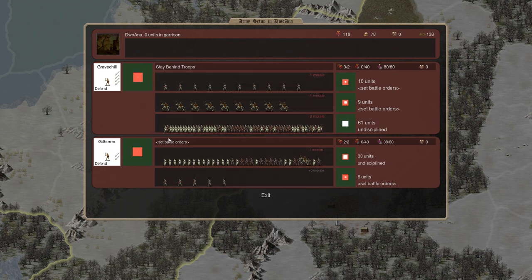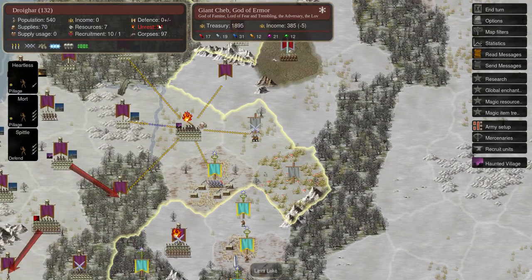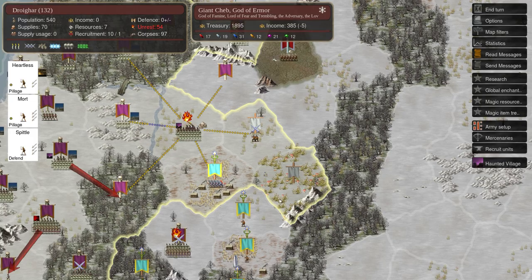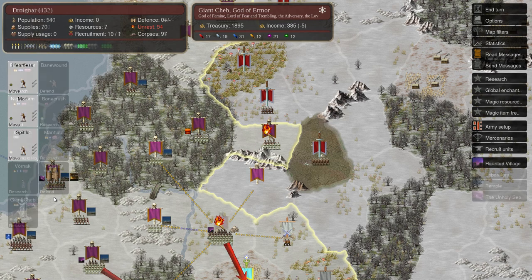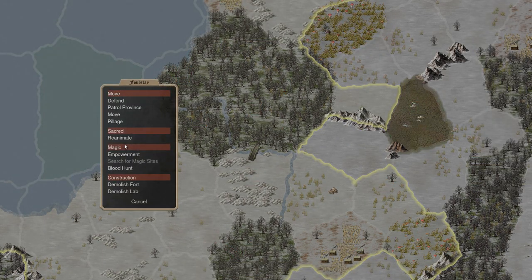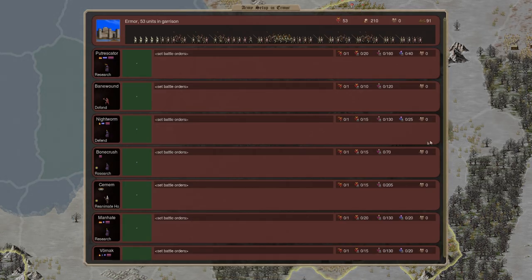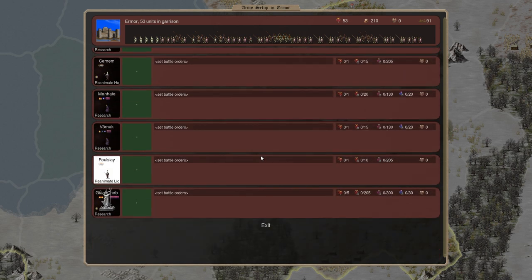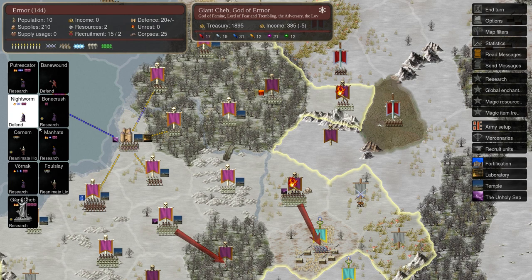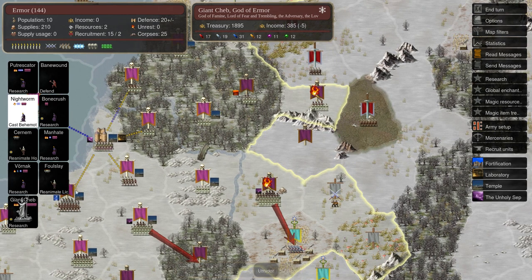They can go straight here and start taking these undefended provinces. These guys have done enough pillaging — the population is basically dead, 97 people is basically a dead country. Foul Slay is our new bishop. I actually want to turn him into a commander, so I'll sit him here reanimating Lictors — you can only make one Lictor at a time but they're kind of an advanced unit and they don't spawn naturally. Nightworm — let's start getting him making some behemoths. This is going to contribute to the advanced army of undead which Foul Slay will command.